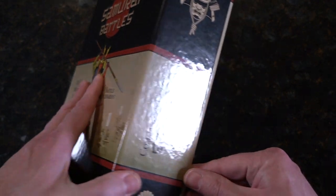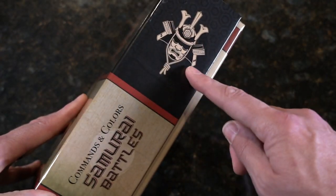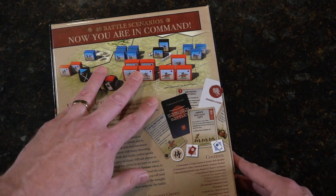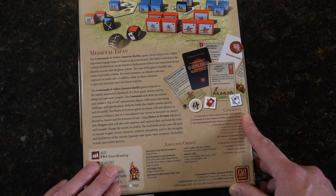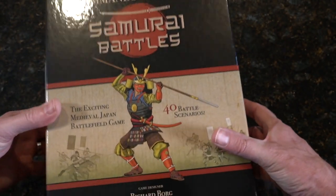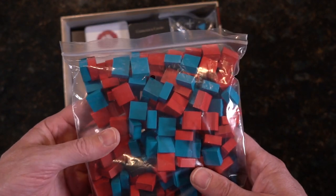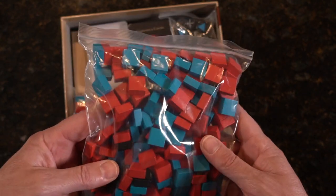40 battle scenarios. On the side, beautiful mask. Nice GMT logo. On to the back, telling you everything you need to know — you're in command. You can see that it's a block game. We've got our command cards, information on one-hour games and two players. Let's pop this up. GMT does Command & Colors with blocks, so there'll be gorgeous stickers to put on here. It'll take some time, but it's well worth it.